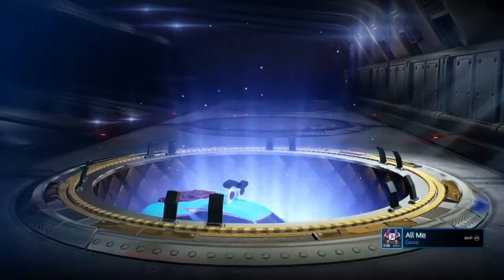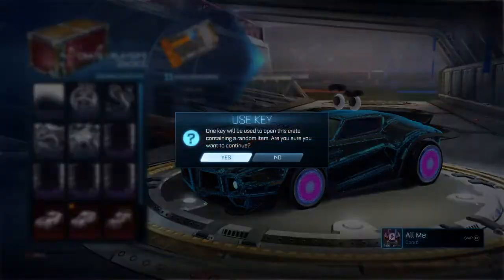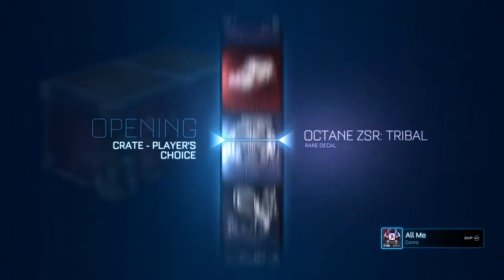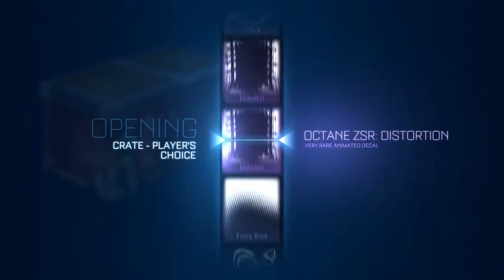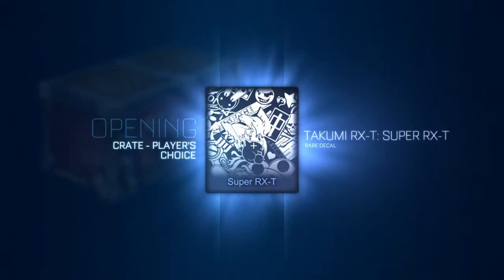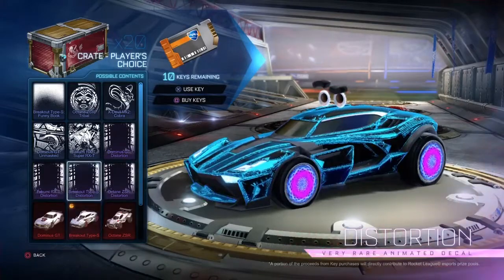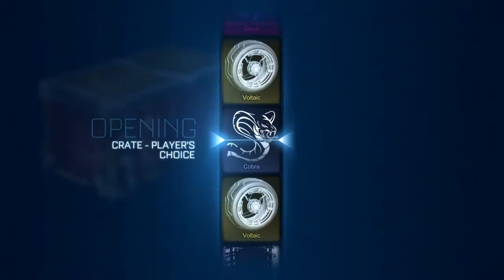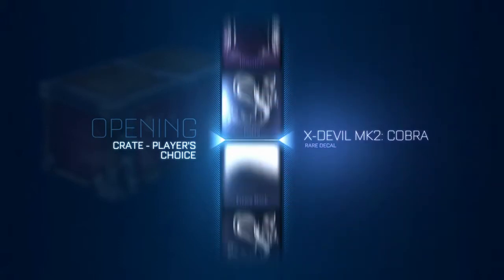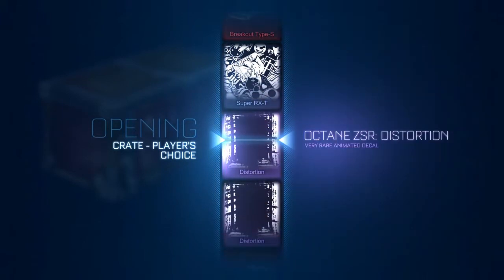We need to start getting some better items. On to the Distortion. What is the Dom GT Distortion going to give us today? We're actually seeing quite a few Mysteries, which is pretty nice. If we got a Mystery, I'd be over the Moon - always opening Player Choice Crates from then on. It's called the Super RX-T, that's what it was called. Got three rares. Maybe we'll be able to trade up rares to a very rare as well. RX-T Distortion - got a Voltaic either side of us. There's got to be something good in this crate. Spending 20 keys on this - we've got to get something good. At least it's a very rare.